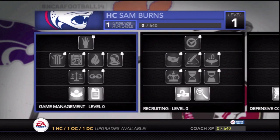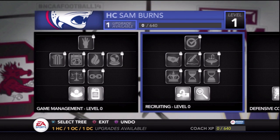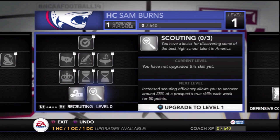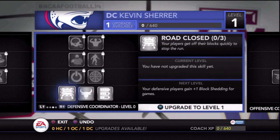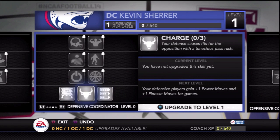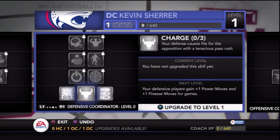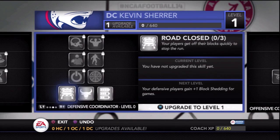The coach skill tree is awesome too. It gives more of a role-playing element to the game — it lets you customize your coach more. He's gonna be good in certain areas and not as good in others, which I think is a really cool addition. Plus you can control the upgrades or skill trees for your coordinators too, which is what I'm doing right now — looking at my defensive coordinator. I really love the coach skill tree and I really love the new recruiting.